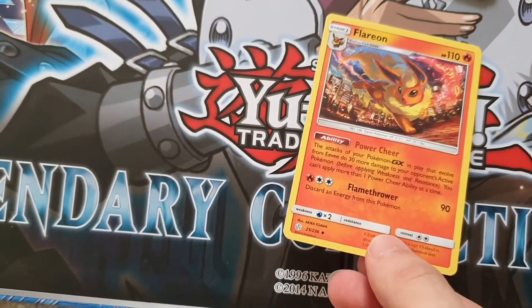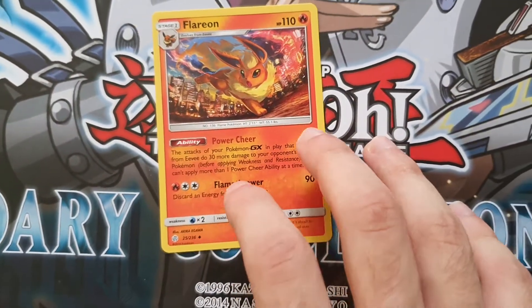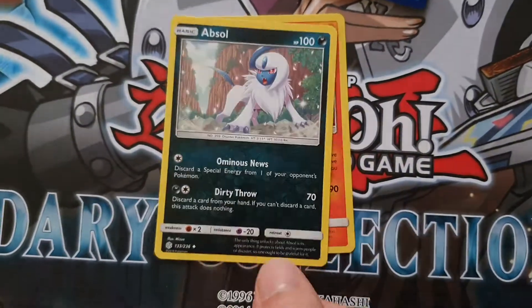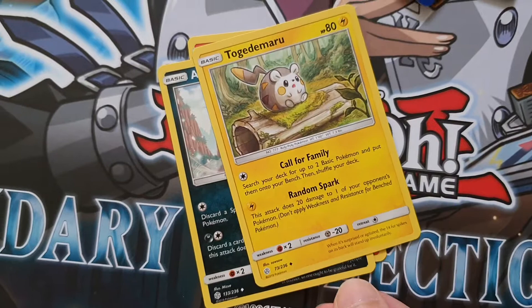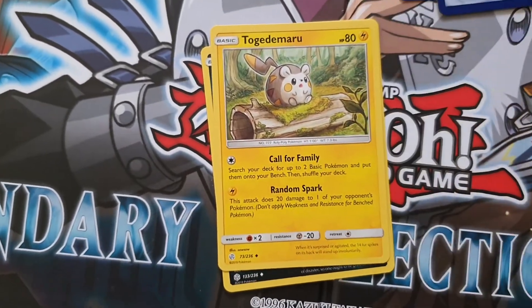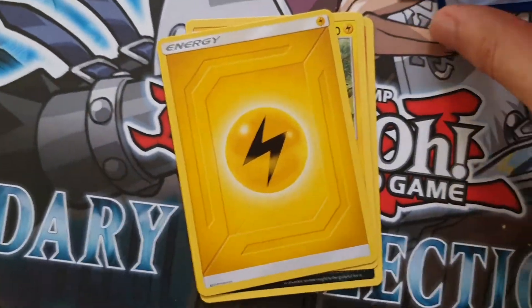Pack number four now. Flareon. Nice, that goes with the Eevee. Absol. Nice. You'll love to see that. It's a call for family as well, so those are good. And our electric energy.